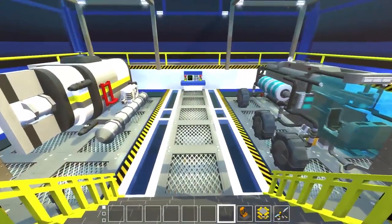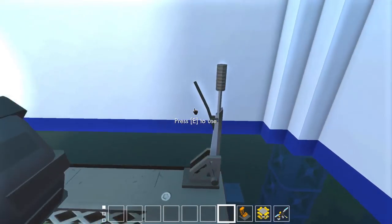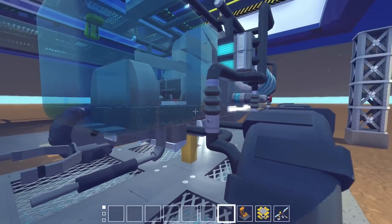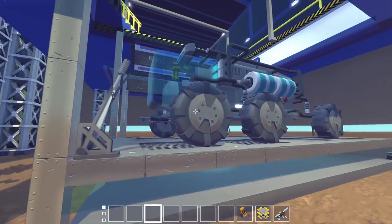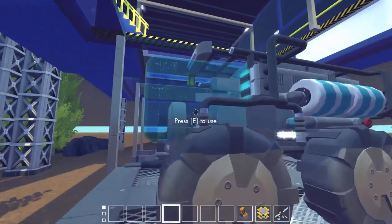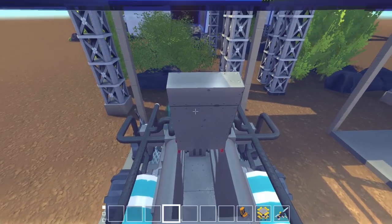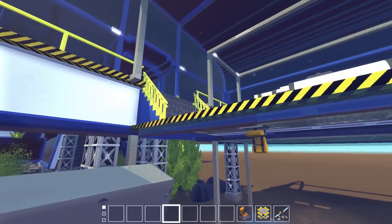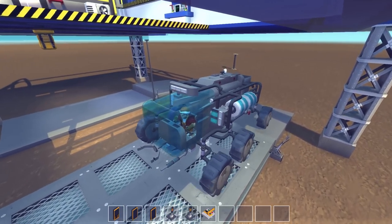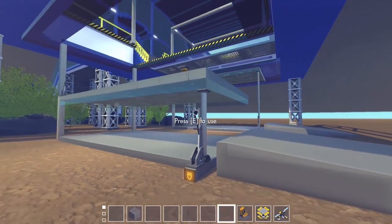We are ready to launch a vehicle. I've got these vehicles welded down. We're going to stand on the platform — say we already have our wetsuit on, we're ready to go. We're going to walk over here and lower ourselves into the water. We are down in the water. I'm actually quite surprised we're not getting much lag with these two objects interacting. A lot of times when you have a heavy object on a lift, it just does not work well together. For vehicles with wheels, I built a little ramp back here that you can roll right off of.